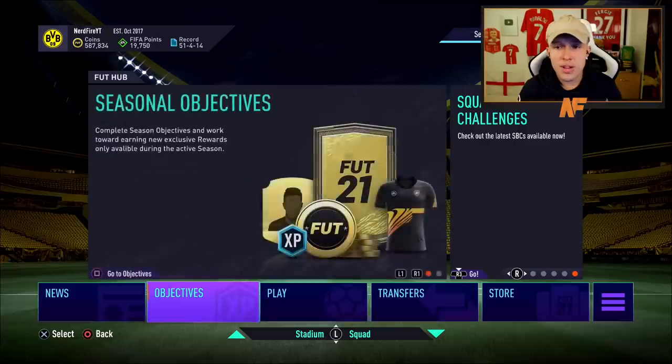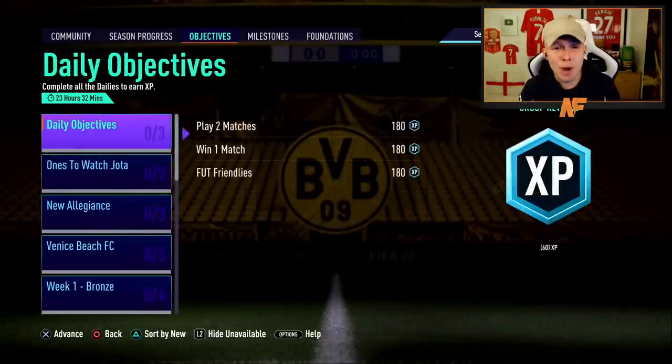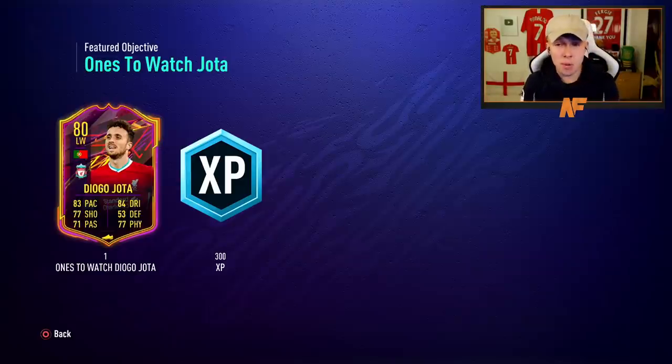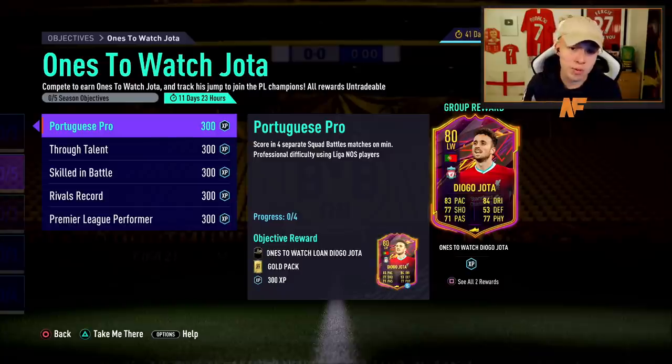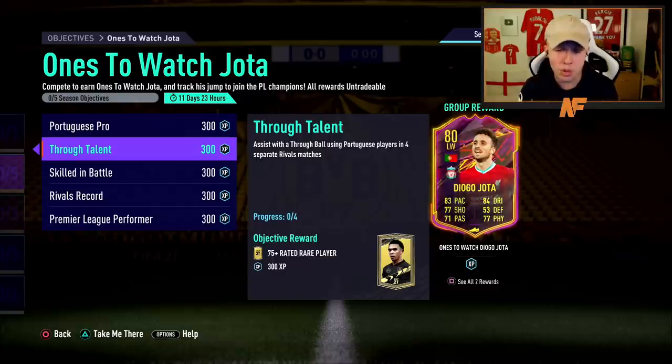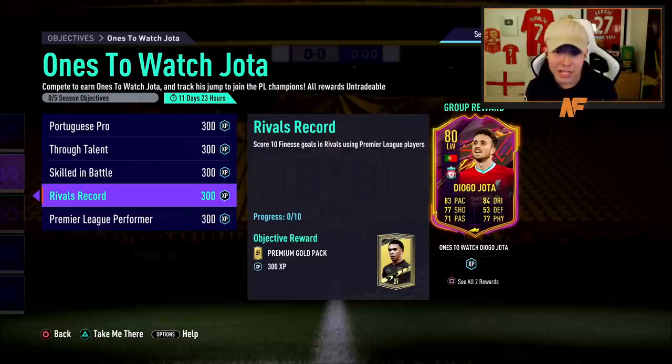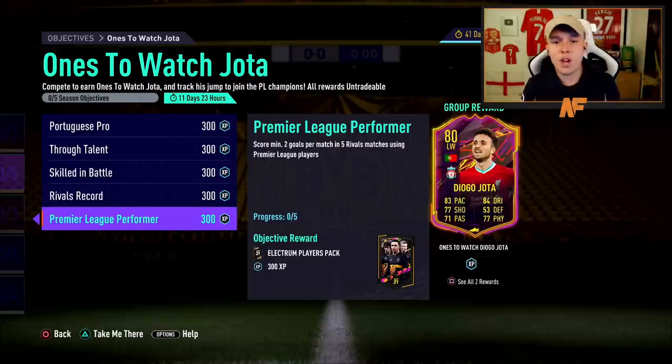Going over to the objectives page, we have a brand new objective player — that is Ones to Watch Jota. This is a base card earned from completing objectives. You have to score in four separate Squad Battles matches on minimum Professional difficulty using La Liga players, assist with a through ball using Portuguese players in four separate Rivals matches, assist in five Squad Battles matches using players with minimum four-star skills, score 10 finesse goals using Premier League players, and finally score minimum two goals per match in five Rivals matches using Premier League players.